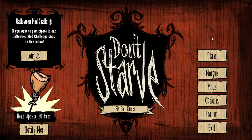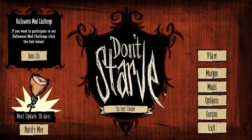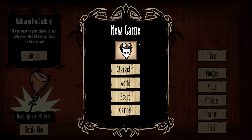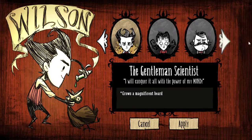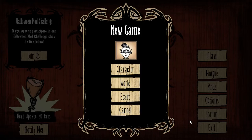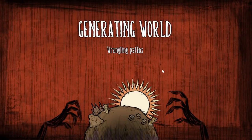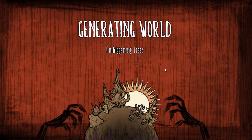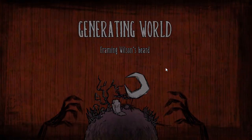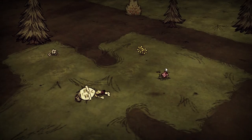Hey everybody, it's your boy Celery Stick. Holy crap, Don't Starve — we are back! The Six Feet Under patch is enabled, let's do this. After all the thinking and hemming and hawing, I figure let's do Wickerbottom. I think she's kind of cool, you guys wanted to see her as well, and honestly I have no clue how to play as her. I know she doesn't need a science machine — she already gets that — but I don't even know what books she has. I do know you get some papyrus when you spawn as her.